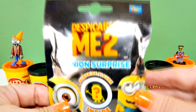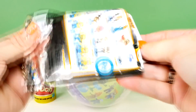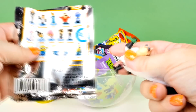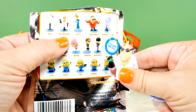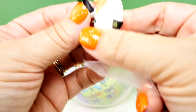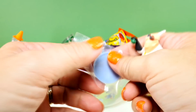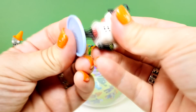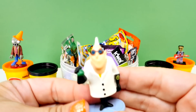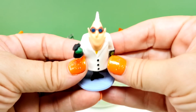First, I'm going to start with Despicable Me 2. I'm still looking for Edith. I'm not giving up on Edith. One day I'm going to get her. Not today. What's his name? Dr. Nefario. That's it. He's a good Halloween character, though. Look at him. He's got his... what is this? It looks like some kind of potion. A green potion. Maybe it makes you into a mummy. That could be the potion that goes into the fart blaster.